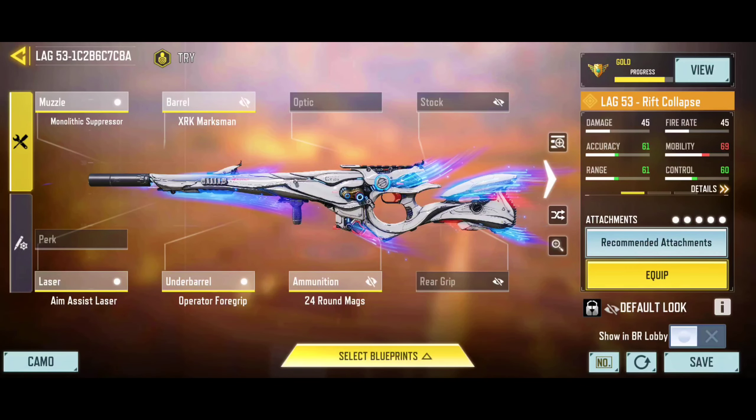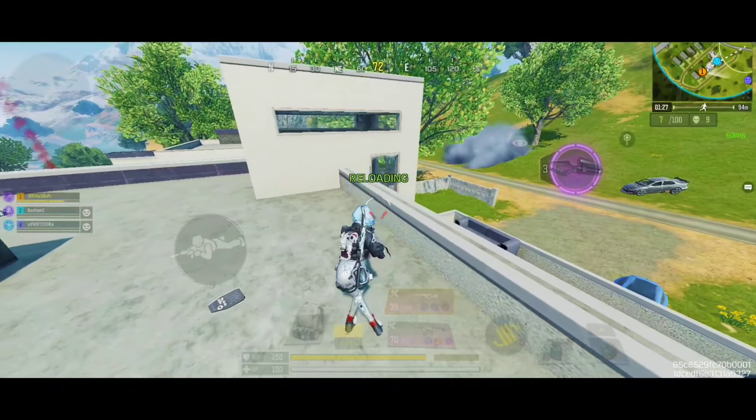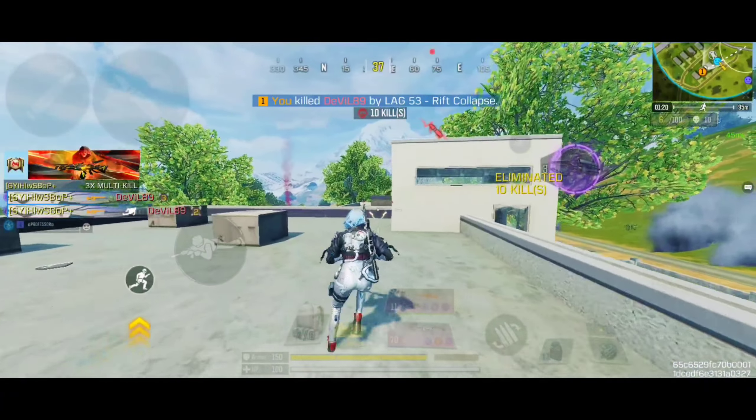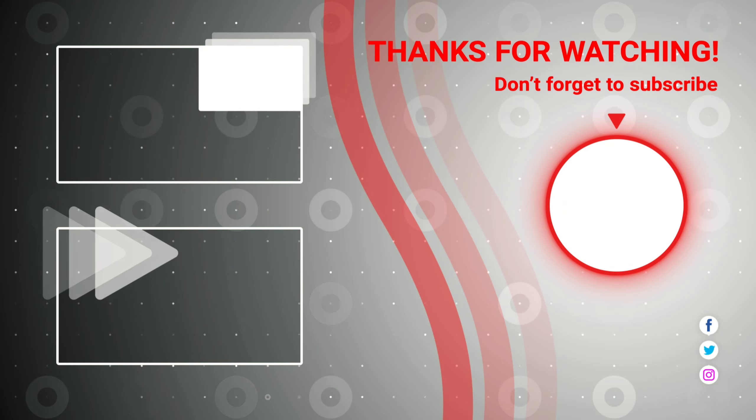And finally, coming in at number 1, we have the Lk-53, which is known for its versatility and balanced performance across various gameplay scenarios. This assault rifle offers a good balance between damage output and accuracy, making it effective in both medium and long-range engagements. It usually has moderate recoil which can be managed with the right attachments and handling techniques, allowing players to maintain accuracy during sustained fire. It also offers balanced mobility, allowing players to move efficiently while maintaining effective firepower. This is a versatile and well-balanced assault rifle that caters to a wide range of play styles, with its combination of moderate fire rate, manageable recoil, and customization options making it a valuable addition to any player's arsenal.